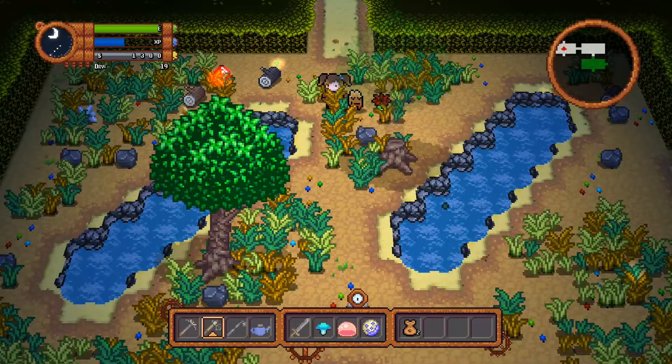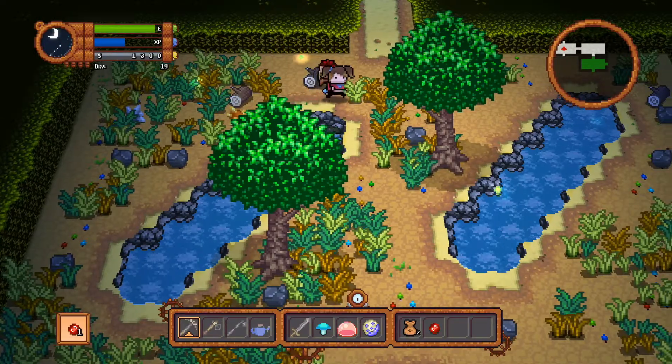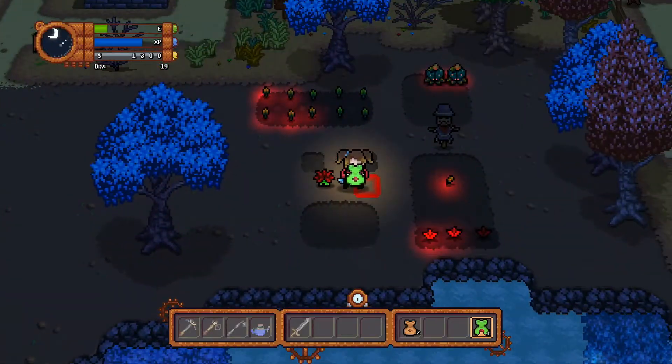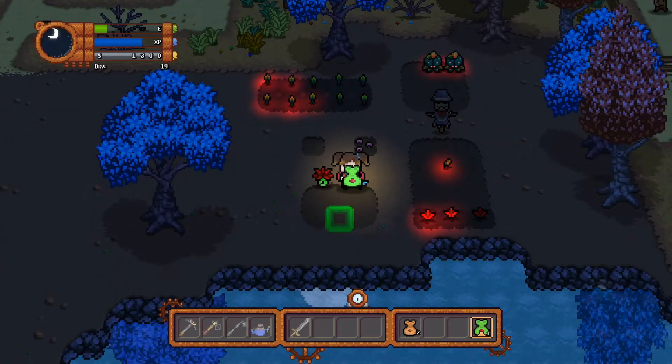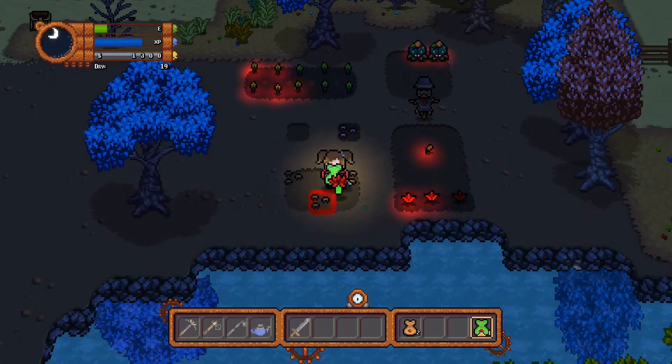If you keep on doing this for a longer time period, you will get stronger planimals to fight with, and more hearts if they faint. Following this strategy will give you a high level of soil and high level planimals in no time.